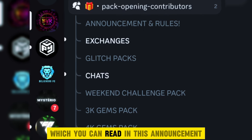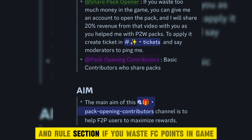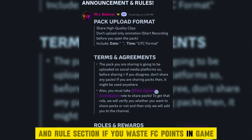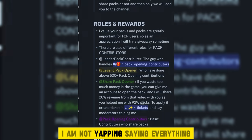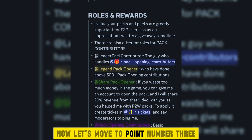There are many more advantages which you can read in the announcement and rules section. If you waste FC points in game, you can even get benefits — so you can read it in Discord. Now let's move to point number 3: trick to earn million gems in FC Mobile.